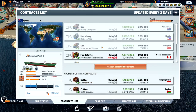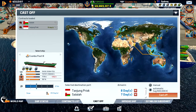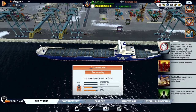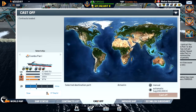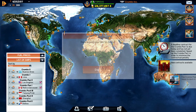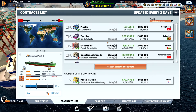We have nothing else to bring so we'll just cast off and sail on. It's down to 87% — they are really wearing and tearing on this. I think I will keep this one and repair it. We are heading up to Busan.